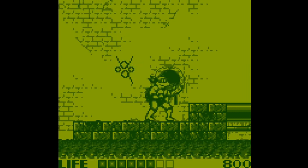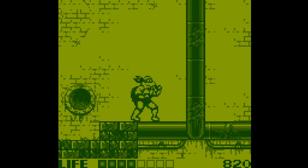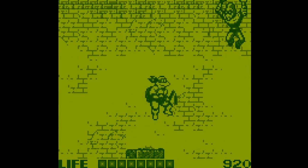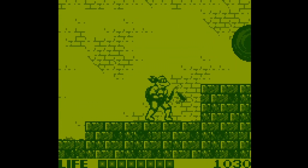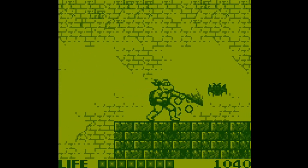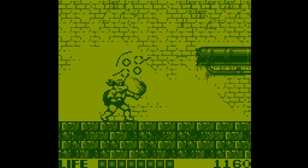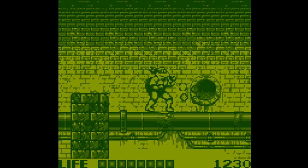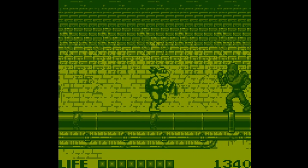Let me show you one thing - when these enemies grab you they suck your energy off, but pause the game and remember the Konami code: up, up, down, down, left, right, left, right, B, A. After that first B, A you get your health back - you can do this once per game. Back then, anytime you had a Konami game you always tried the Konami code because it worked somewhere - I remember it worked in Nemesis somewhere. During that era you tried the Konami code in a number of Konami games.